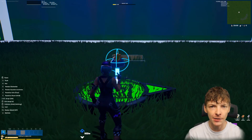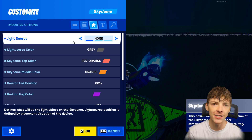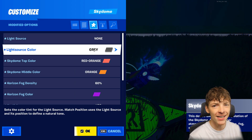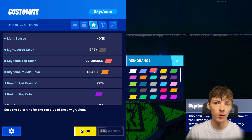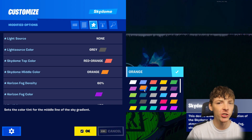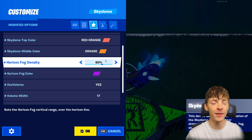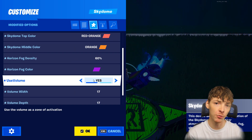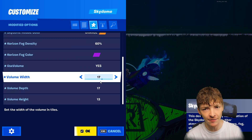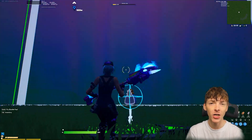For step 5 we are going to pull out the sky dome device, open up the settings, and change the light source to none. Then set the light source color to grey. For the top color set that to red orange and the middle color to orange. For the fog, set that to purple and set a 60% density. We also want to make it a volume and set the width and depth to 17 and the height to 13. Click ok.